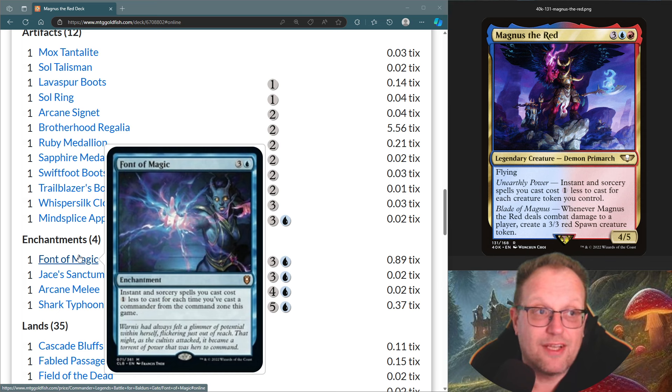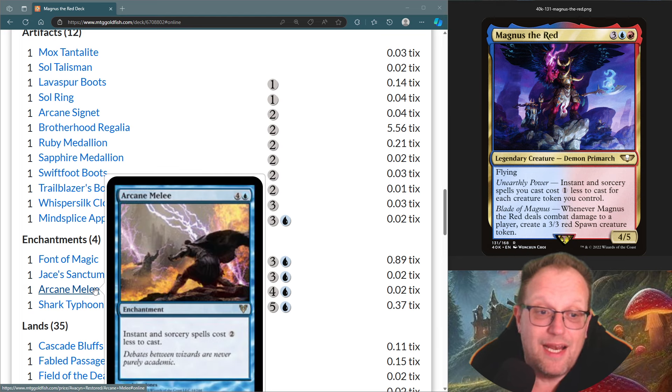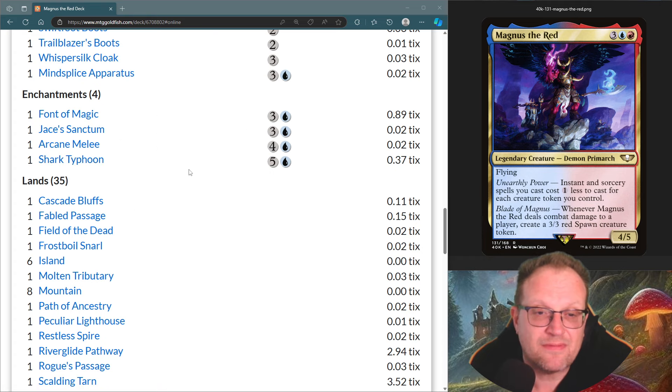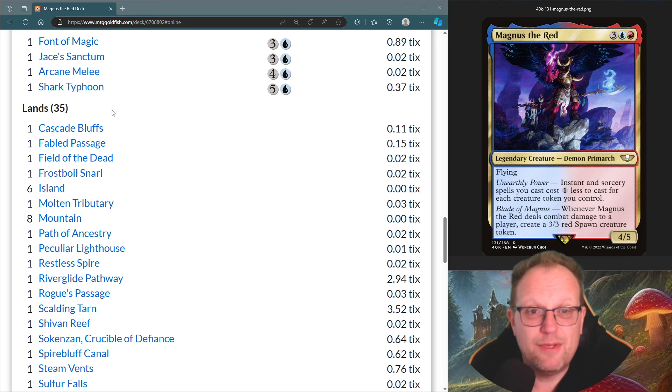Font of Magic cuts costs for each time we've cast Magnus from the command zone. Jace's Sanctum always cuts costs and lets us scry whenever we cast an instant or sorcery. Arcane Melee is old-school — sorceries cost two less to cast, though it's five mana so quite expensive. Shark Typhoon makes an appearance because why wouldn't you have that in here.